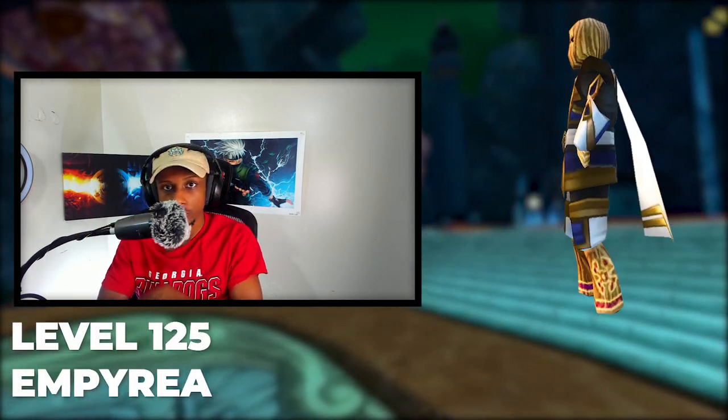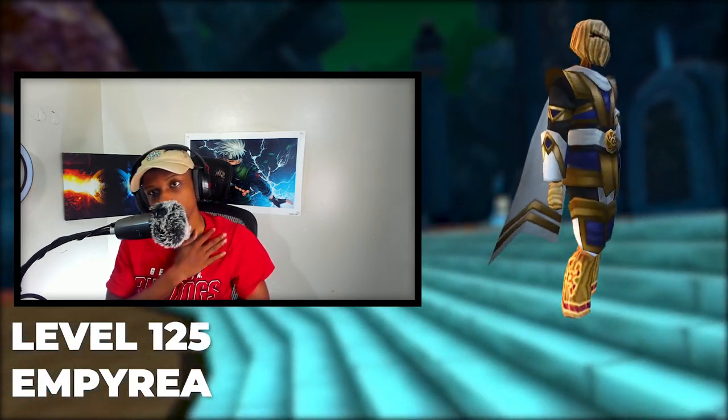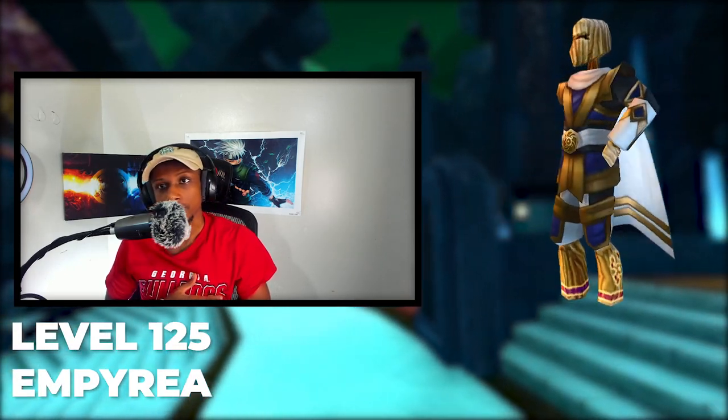The Cabal Skirmish Cloak is a level 125 robe that is found in Imperium. The level's pretty high up there, so for all you low-level wizards out there you might have to wait a little bit — 125 is pretty far.